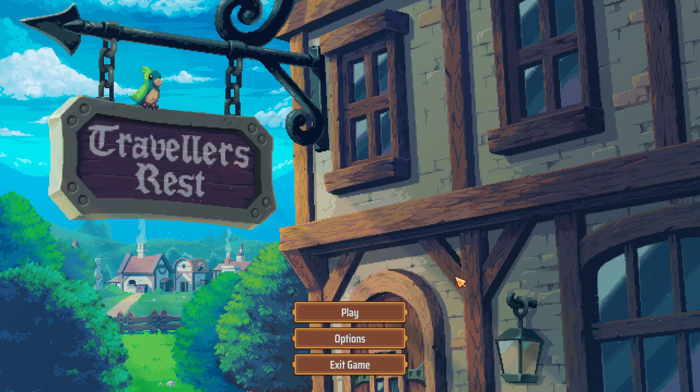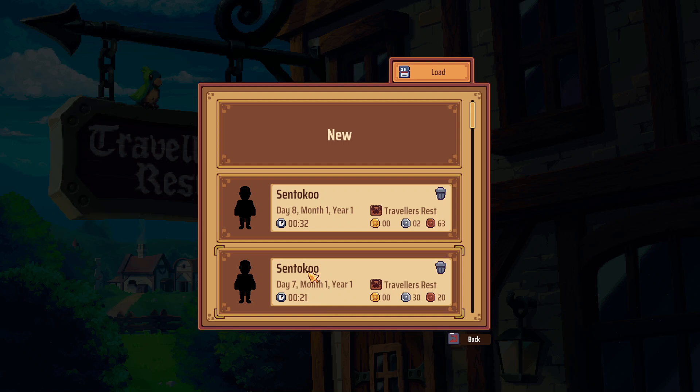Hey it's Sentoku and we're gonna play this game Traveler's Rest. This game has been in early access for a while — it's been over a year since I've played it according to Steam, so I'm curious to see what's new. The big update came out today that added a bunch of stuff including parrots, new world areas, the first NPC achievements, a new UI, and a bunch of other stuff, so I thought I'd jump in and give it a try.